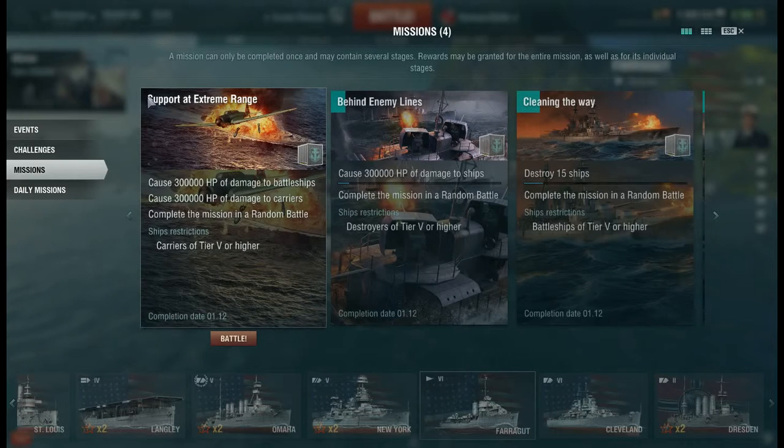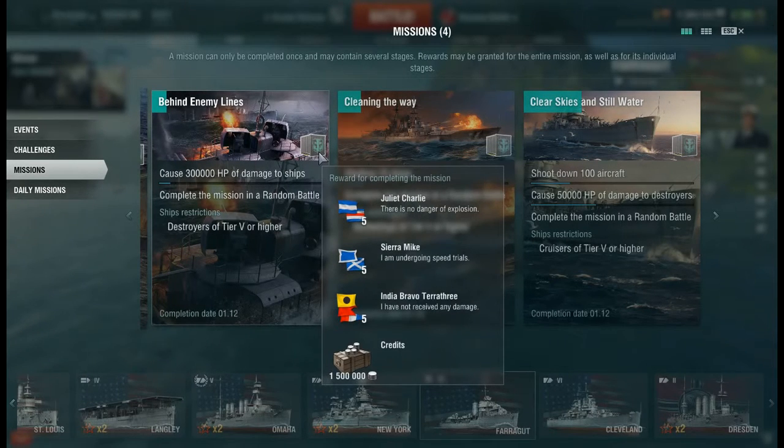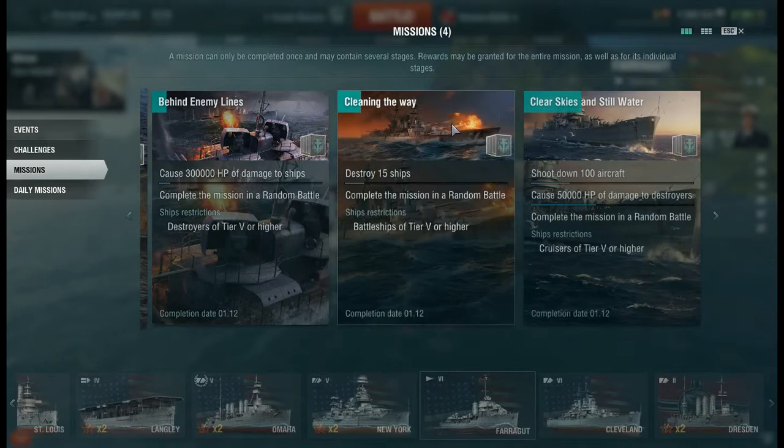If you notice the name bar, there's no blue part on this one. This one here has a little bit of blue because I've completed it a little — it tells you how far along you are with a mission. There's also this one for destroyers, tier 5 or higher. You get 1.5 million credits, 5 India Bravo flags, 5 Sierra Mike flags, and 5 Juliet Charlie flags. You need to be in tier 5 or higher destroyers and do 300,000 points of damage to ships — not too hard to do.